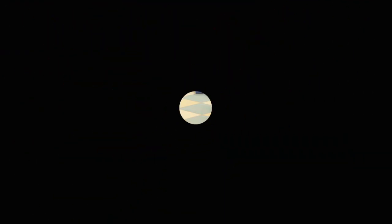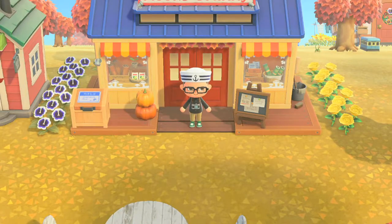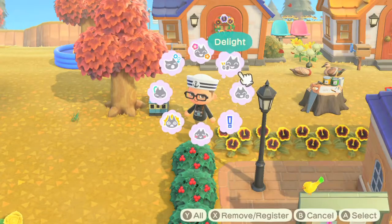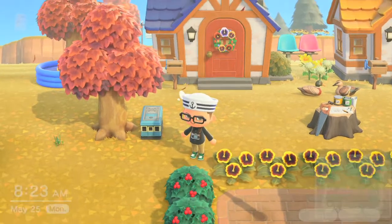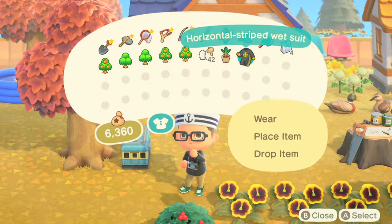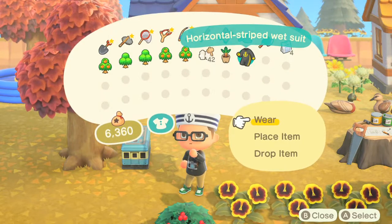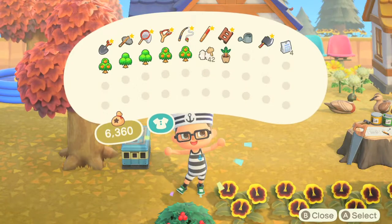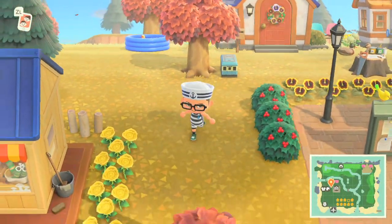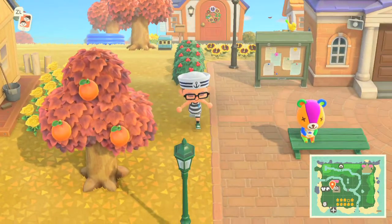When you update your Animal Crossing game, you'll get a snorkel mask from Nintendo in your mailbox. In order to go diving, you will need a wetsuit — or a snorkel suit. I went to go buy one at Nook's Cranny, and this one actually matched my hat perfectly. Look at that — it's got a little anchor and everything on there.